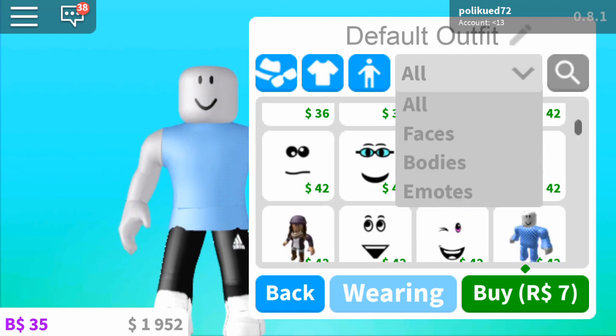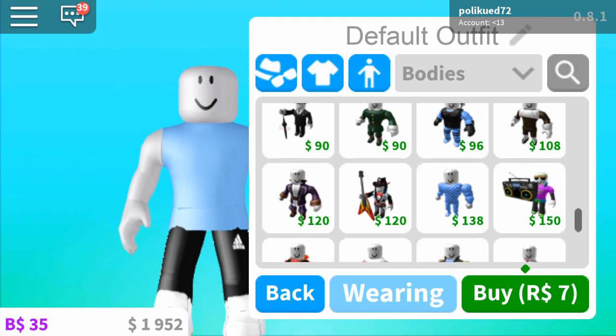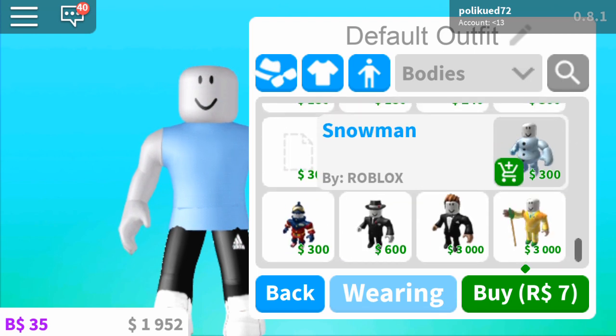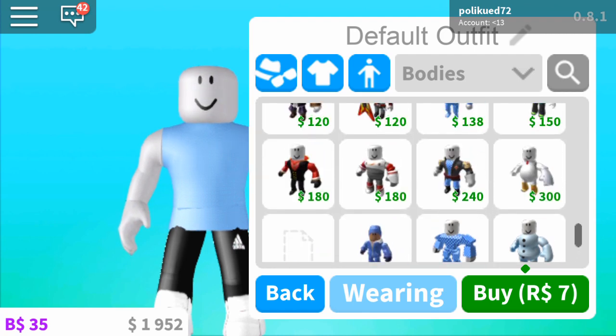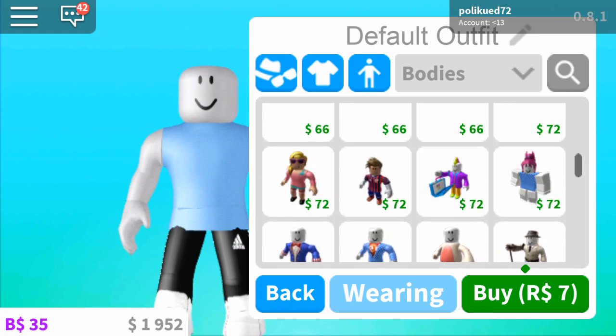What I wanted to show you mainly was you've got some new faces and stuff — cool bodies. Some really nice ones. I want to look rich, so let's check out some cool bodies.